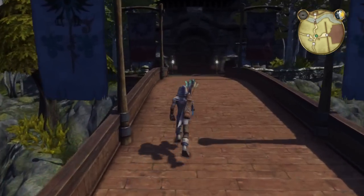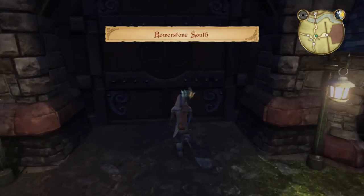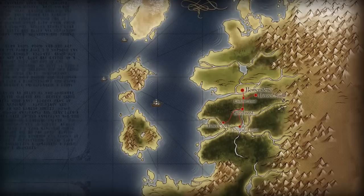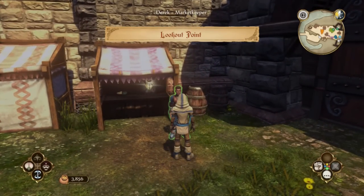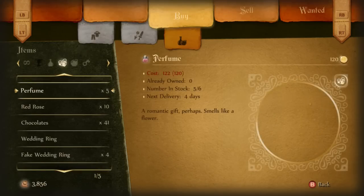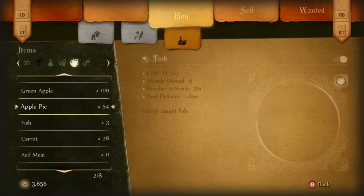What you need to do, right at the very start of the game, is go to Bowerstone, and once you're in Bowerstone, you're going to talk to the merchant right next to the entrance to the gate. It has to be daytime in order for the merchant to appear. You're going to buy green apples. The thing is it's only going to work if the vendor has a whole bunch of those apples in stock — he can carry a maximum of 214 apples, so you need to make sure he has 214 apples to sell to you.